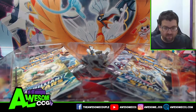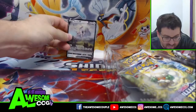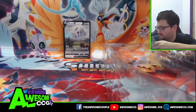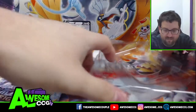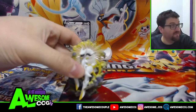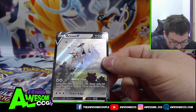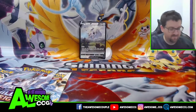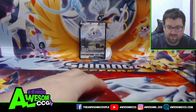We got ourselves the Arceus V — all the art, but there is no texture on this card, so keep that in mind. We got four packs: Cosmic Eclipse, Brilliant Stars, Chilling Reign, and then we got this beautiful Arceus figure. Arceus has Trinity Charge — search your deck for three basic energy cards and attach them to your Pokémon any way you like, exactly like the current Arceus V card in the set. Let's open newest to oldest on these packs.